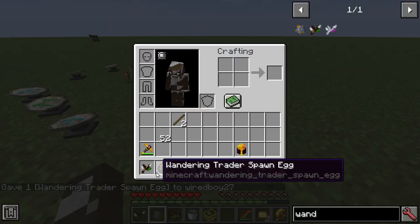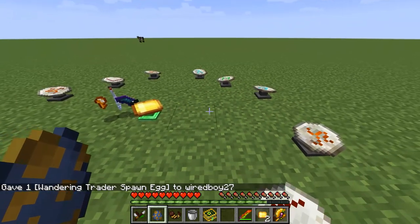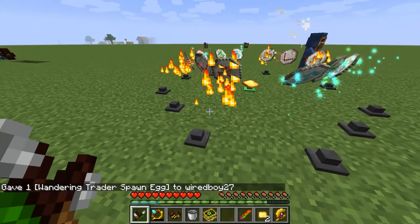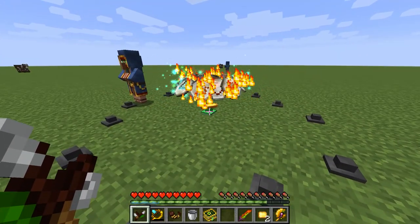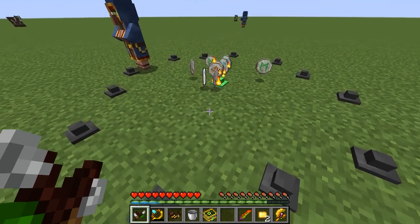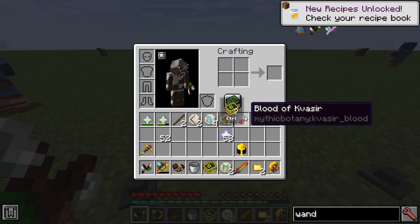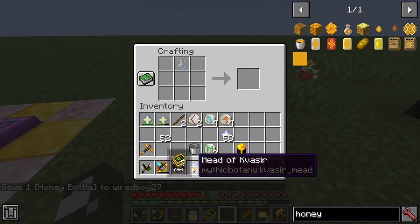If we get our Wandering Trader back, you can see we've still got our four items there, and you get a lot of your stuff back. This is what you want — the Blood of Kvassir. We take the Blood of Kvassir, put it with a honey bottle, and you're going to get the Mead of Kvassir.